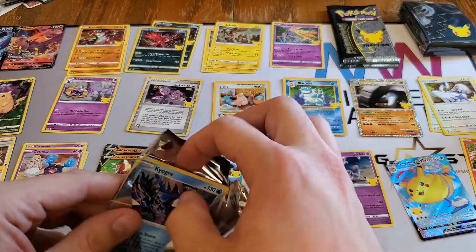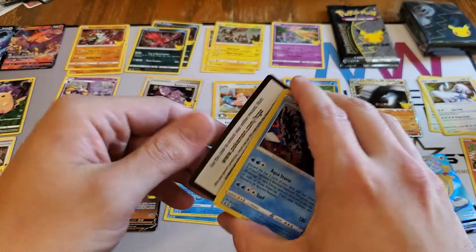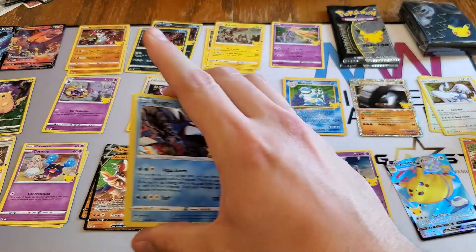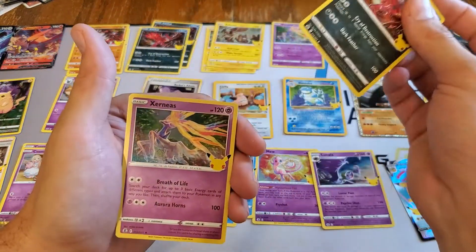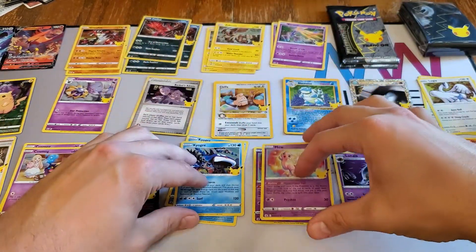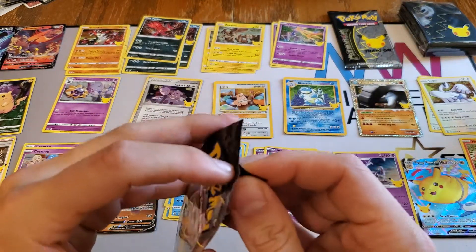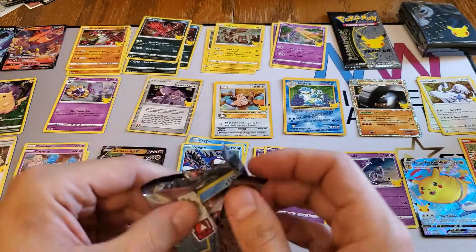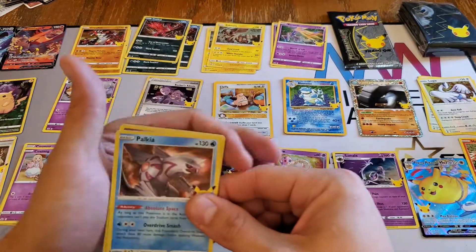The reprint cards with the special texture and the logo. We have another Kyogre, another Yveltal, another Xerneas, and another Mew. I can dig it - Mew is one of my favorite Pokemon of all time. I'm kind of a fan of all of them, I should say.